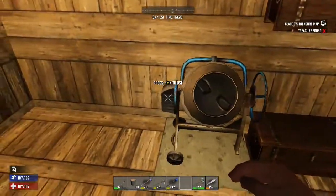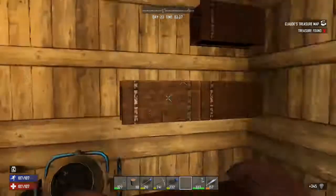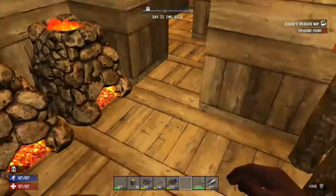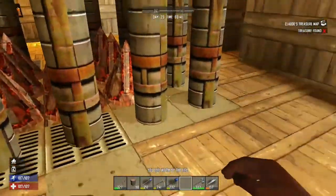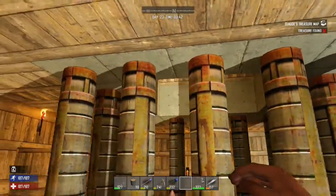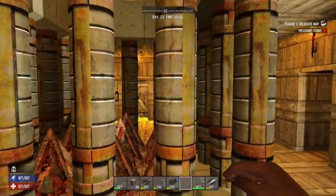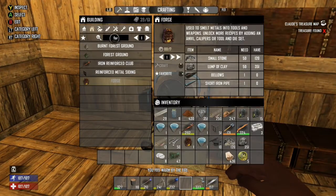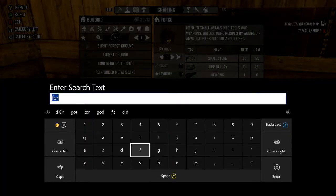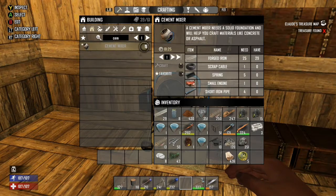Eventually, you're going to want to make a cement mixer — I keep calling it a concrete mixer, but it's actually a cement mixer. You make concrete in it. It really speeds up how well you can make things, and it makes really well-defended structures. Concrete is really good at holding things back. These things I have now are actually forged steel, and they hardly ever break.